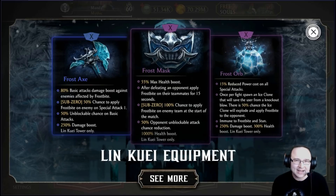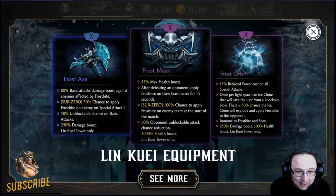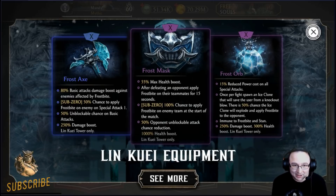I have some equipment maxed out and some at fusion one or two. Let's look at the three pieces. First, the Frost Axe: 80% basic attack damage boost against enemies suffering frostbite — that's pretty insane. I need to test whether it's actually working, because I've been using this item a lot and I don't think it works at full 80% efficiency. It also has, only for Sub-Zero, a 50% chance to apply frostbite on special attack one, and 50% unblockable chance on basic attacks.